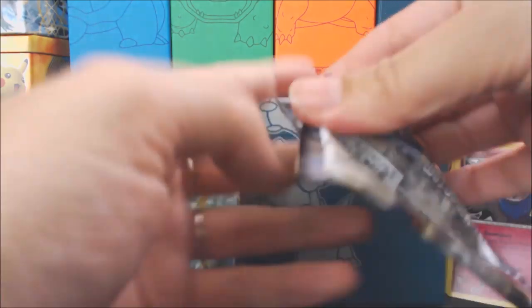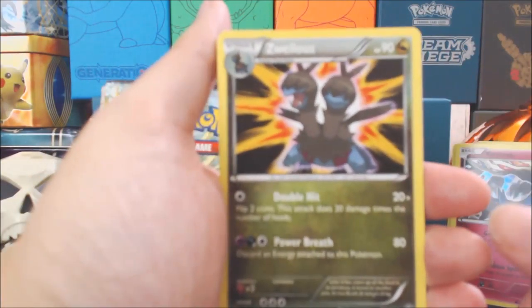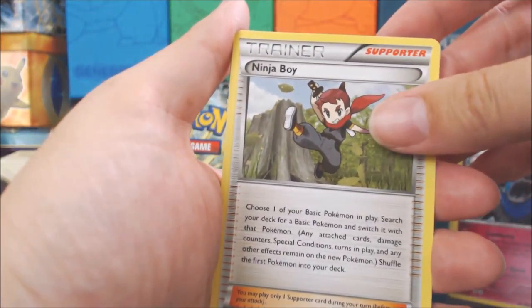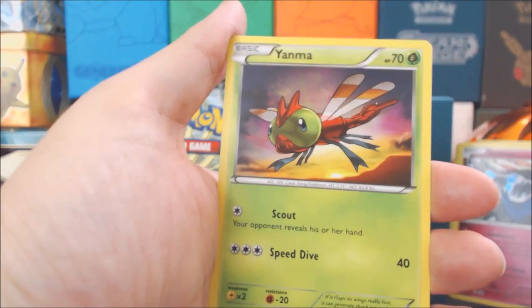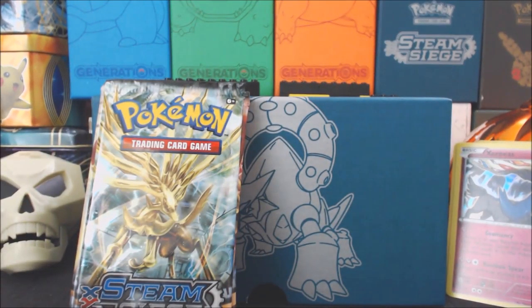Ending it with this Volcanion pack. This pack doesn't want to open — oh, now it does. We got a Zwillos, Winferno, another Ninja Boy, Chimchar, Nosepass, Litleo, Sneasel, Yanma, an Oshawott Reverse Holo, and a Drudigan non-Holo Rare. I got some pretty good pulls. Let's see what Chris can get.